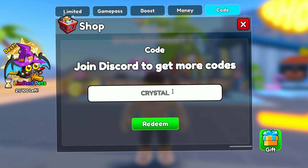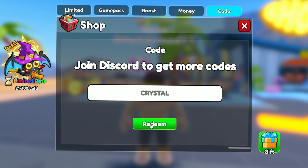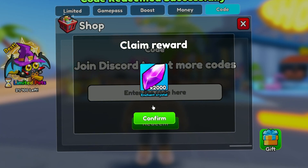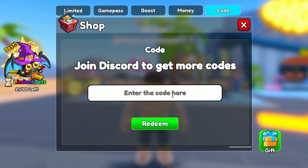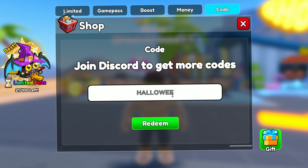The first code is 'crystal'. Let's see what we get from this code — it gives you 2000 enchant crystals. Now let's show the second code.